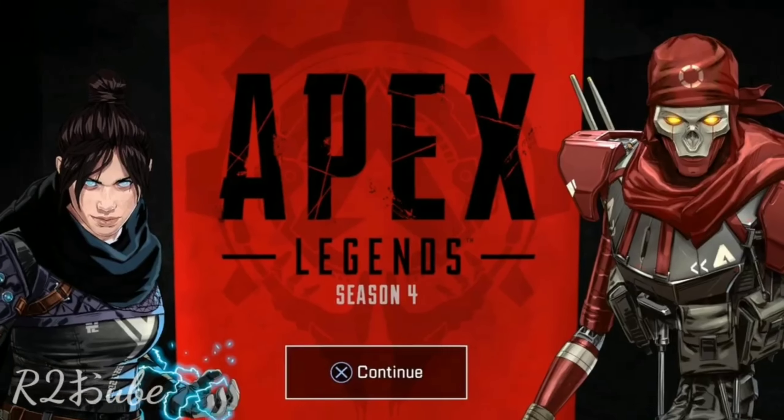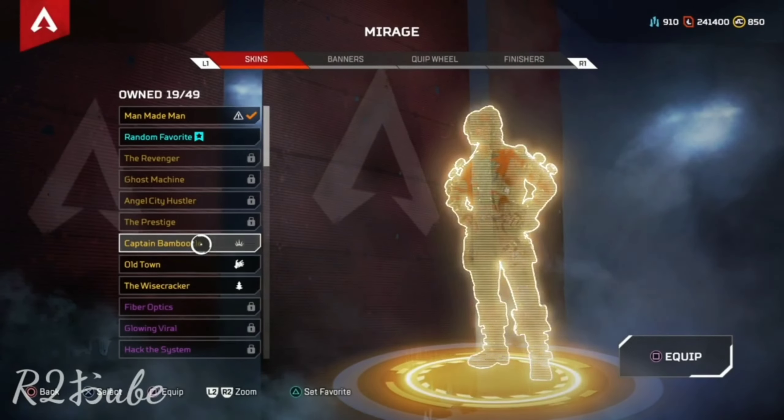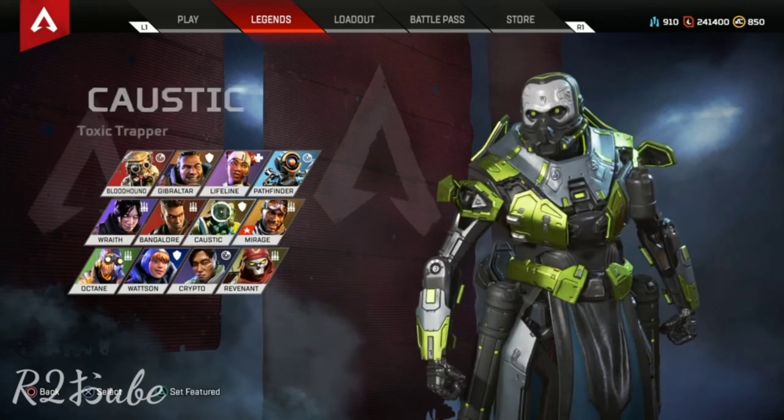I'd like a little bit of customization in Apex Legends. So what do I mean when I say skin sets? In Apex Legends, we can unlock many unique skins. I'd like to have skin sets where I can match up my favorite legend skin with my favorite gun skins that match that legend.